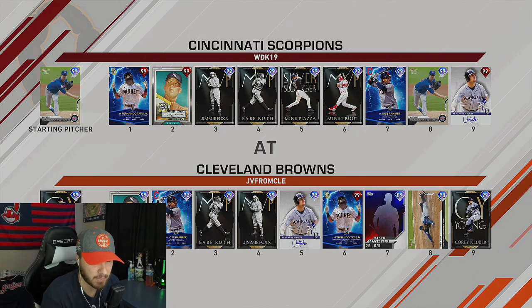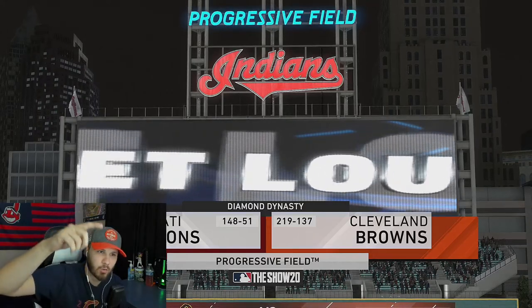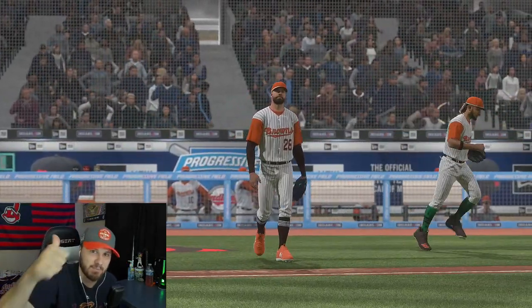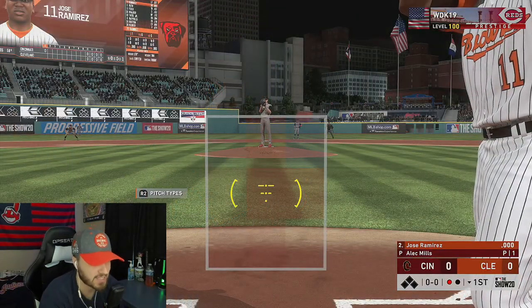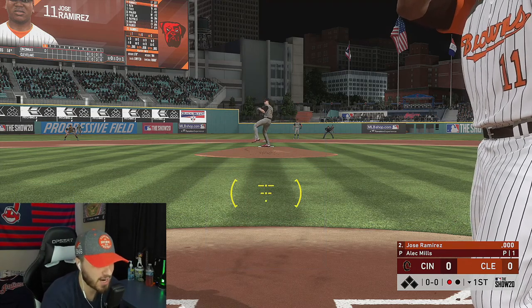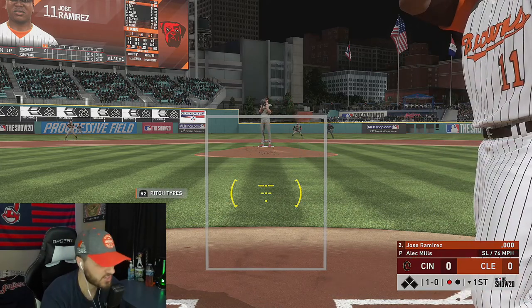Larry Walker is bottoming it out at the nine spot, so he's got the pitcher hitting eighth — getting a little funky. I'm the home team so I'll be pitching first. I was able to get through the top half of the first without giving any hits or runs, so we're tied at zero. Here comes J-Ram's first at-bat — I'm nervous even though I know I'm taking the first pitch.